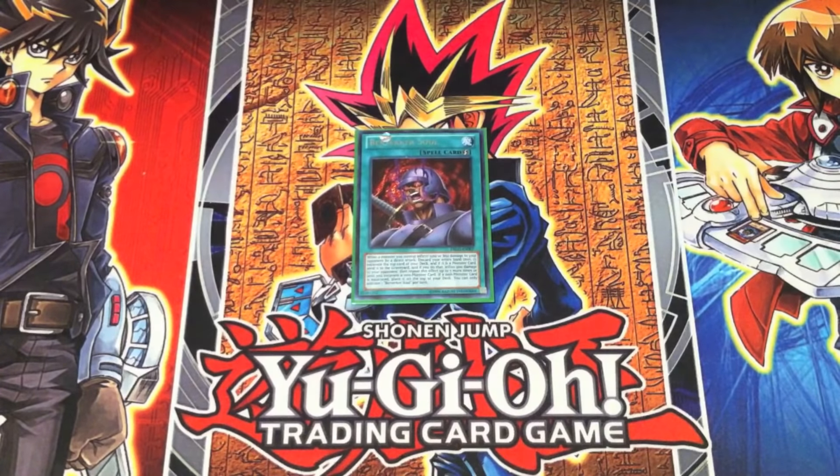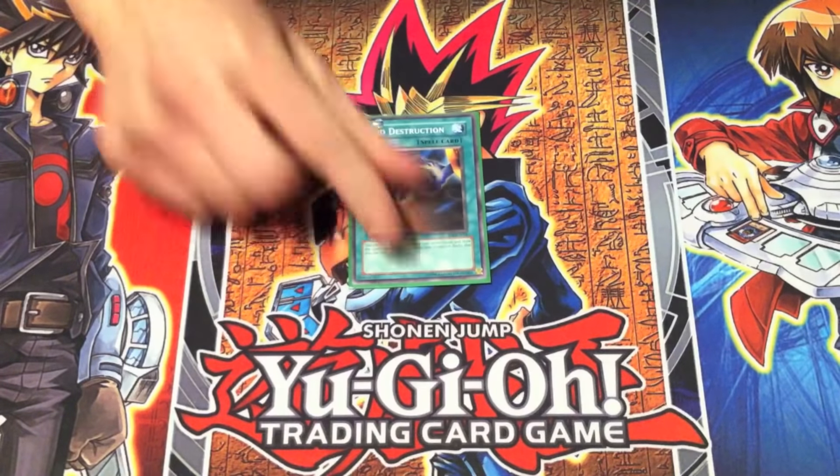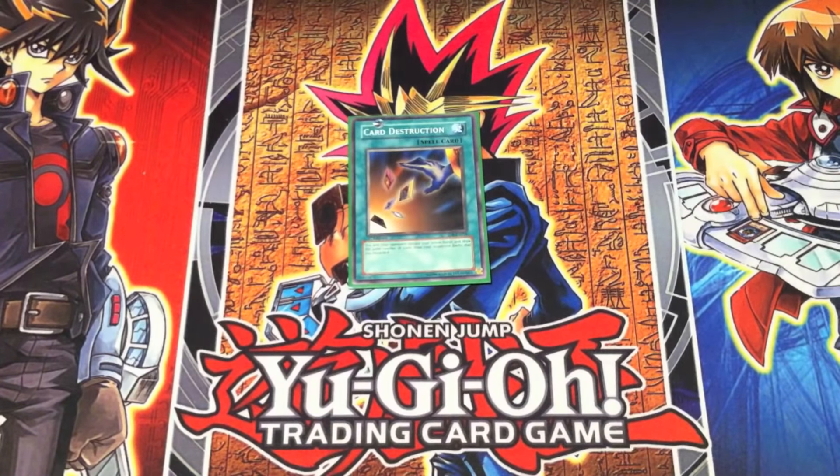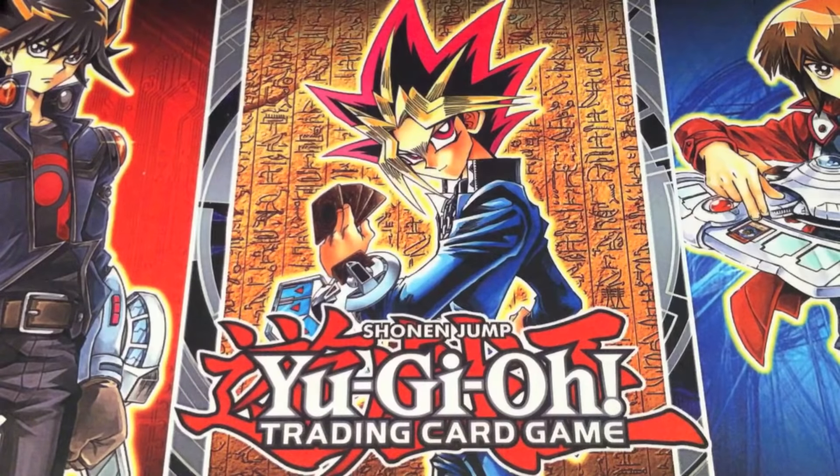Berserker Soul — he used this to win his first game against Raphael in a very overkill move. He had Obnoxious Celtic Guard attack directly, then got really lucky and revealed a whole bunch of monsters off the top of his deck with its effect, and beat Raphael. Card Destruction — introduced in Battle City, came back. It was first used against Arkana in Battle City.